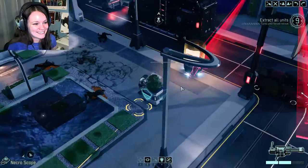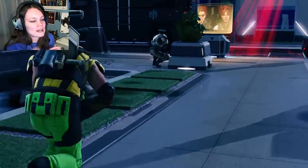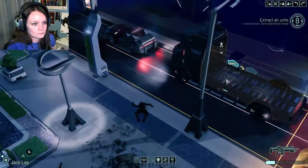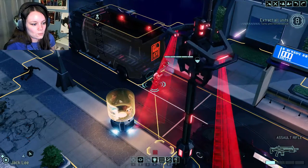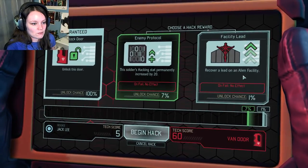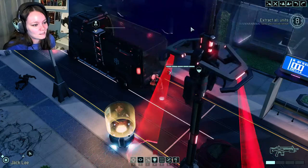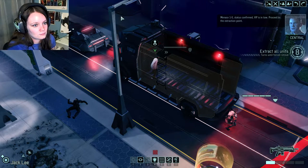What the hell are you doing all the way back here, Necro? Get up here. Actually, not that far up — you can go here. We gotta get to the dude and we gotta extract them. It's me and Patrick out there too! Be advised, hostile interceptors are inbound on your current position. Firebrand has a limited window to provide extraction. Let's go here. Open that. Come on, Mr. Man! We're gonna go on this one — it's a small chance, but... It was so close! Damn it! We've got the VIP in tow, moving to evac. Menace 1-5 status confirmed — VIP is in tow. Proceed to the extraction point.